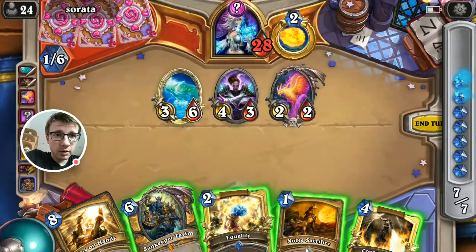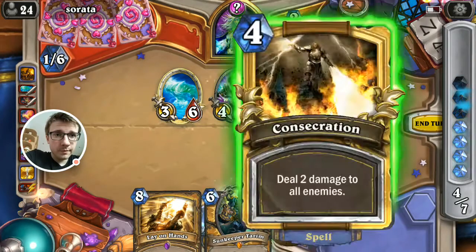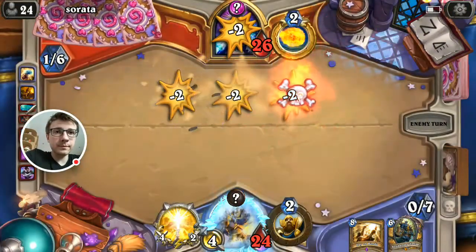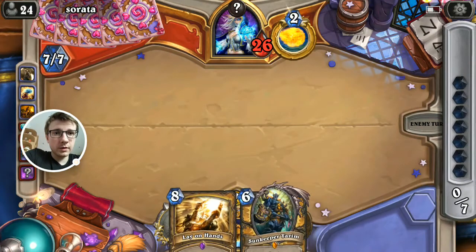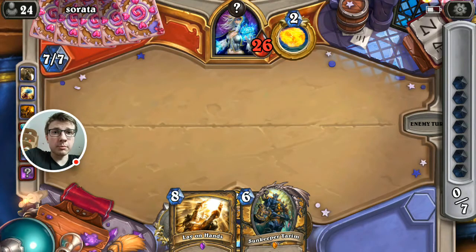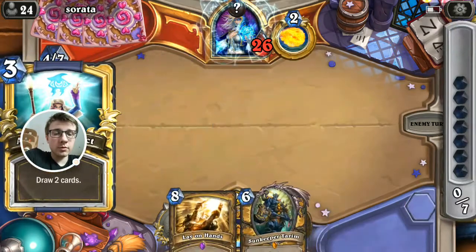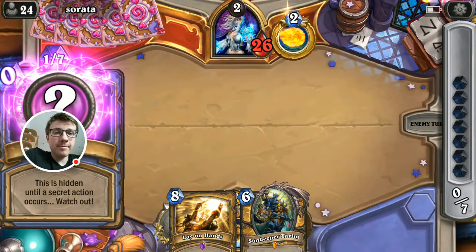I think it's time for Equality Consecration here. Pyros is a good thing here — he's gonna be strong to deal with. We have Tarim but he would play Pyros right now and it would be a 6-6 body, pretty difficult for us to deal with.